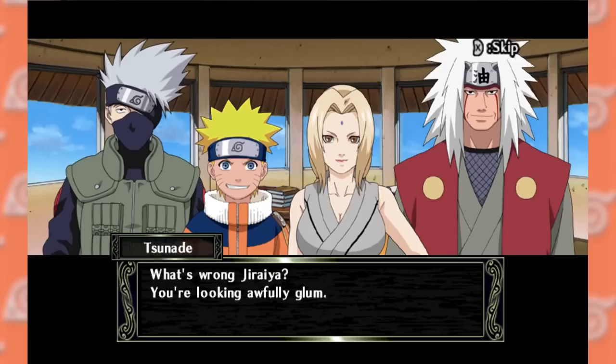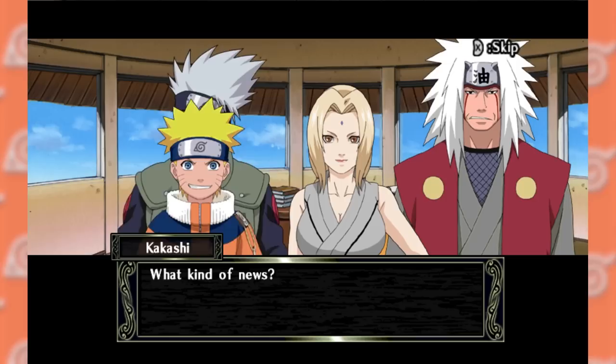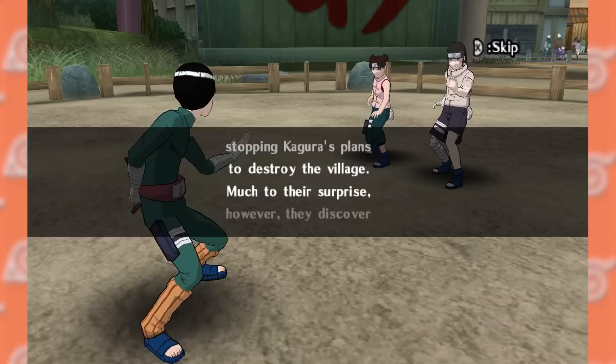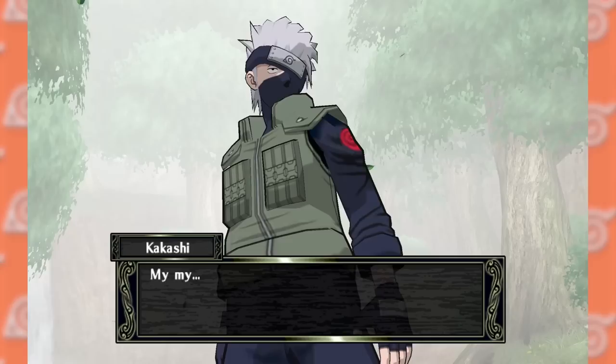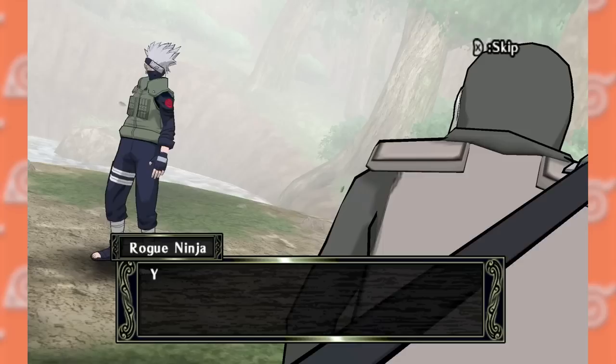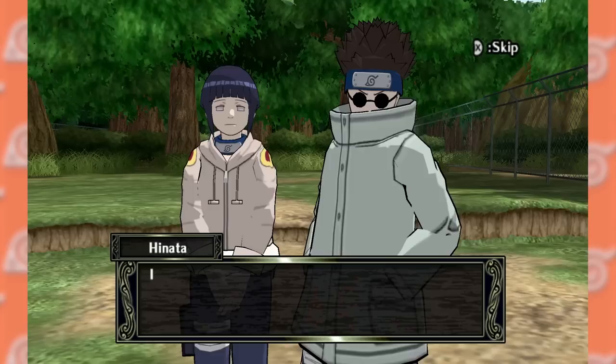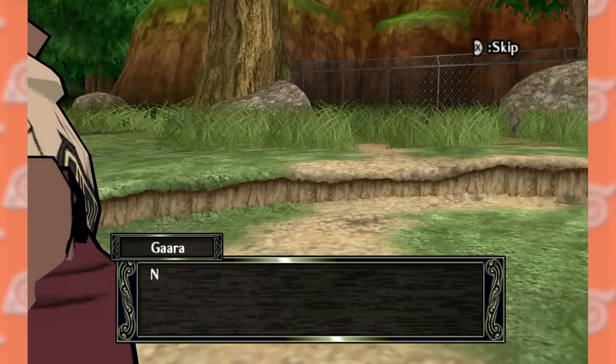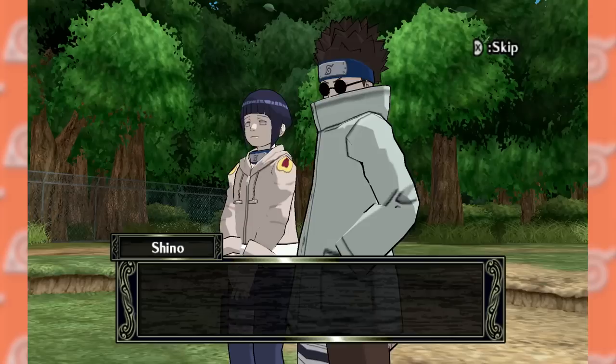Story mode here has a massive presentation upgrade above all previous games. Not only do we get both visual novel style cutscenes and big static artwork scenes, we also get a vast majority of scenes with actual 3D models involved. Sure, they just stand around most of the time, but it makes the framing make a lot more sense. This story is completely original rather than an adaptation of the final arc. An invader has put a bunch of the hidden leaf under a mind control genjutsu that causes them to attack their allies, leading to some pretty interesting character interactions.